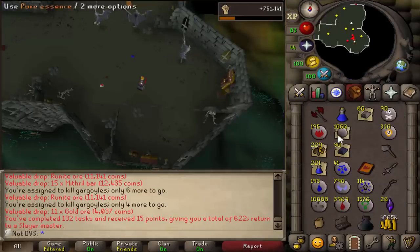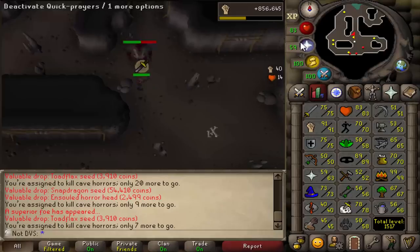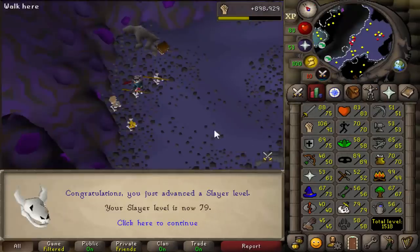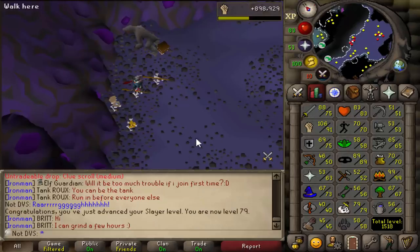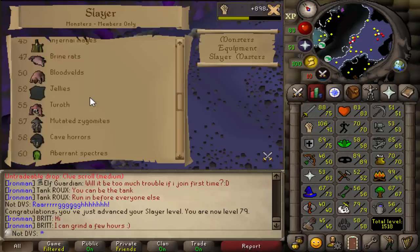Another gargoyle task done — 1000 more pure essence, 229 more gold ore, and getting close to a 5 mil cash stack. I've gained about 100k strength experience since the last update. Pretty much at the end of this cave horror task with only seven kills left, and I got a superior — 1300 more slayer XP and a hard clue scroll. Level 79 slayer — one more level to go until we unlock necreals.